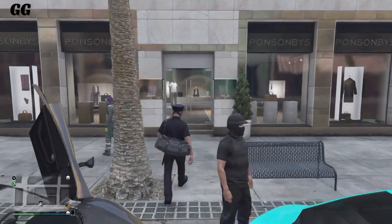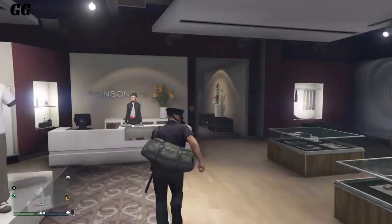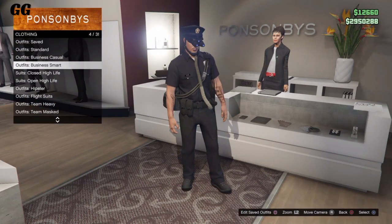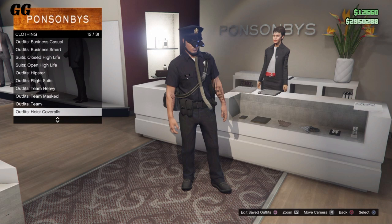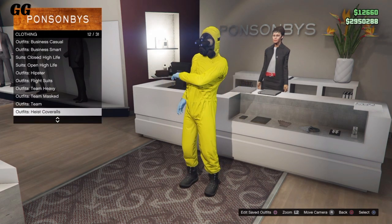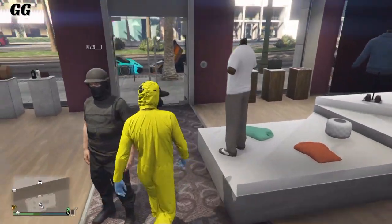For the next clothing glitch, come to any clothing store and go over to the front counter where all the outfits are. Once you're there, go to 'Highest Coveralls' and select any one that has the gas mask.